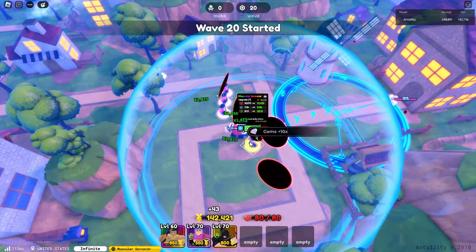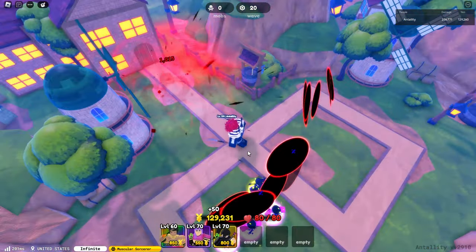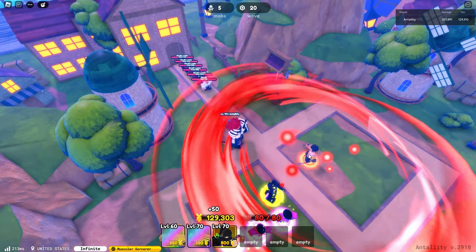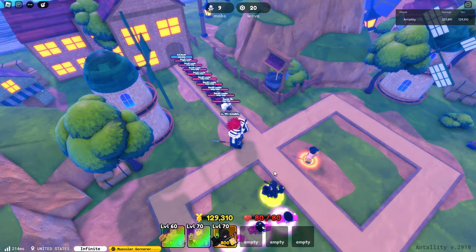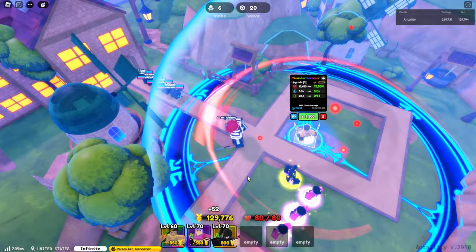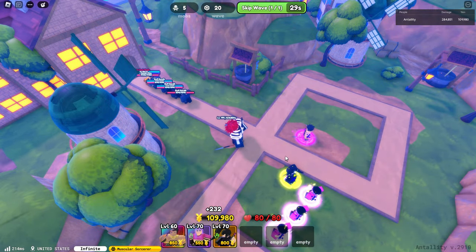Let's upgrade him to Chain Barrage. There's the Chain Barrage with a 5.4 second cooldown. His attack is a full AoE already — a full AoE — and he actually spins. That's it — I think this is max. 11K is max. So that's the pre-evo version of our Muscular Sorcerer.